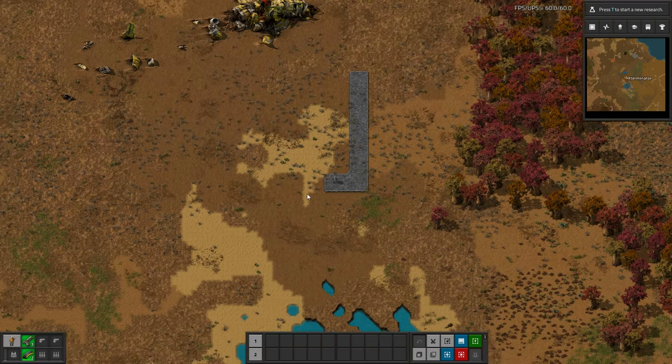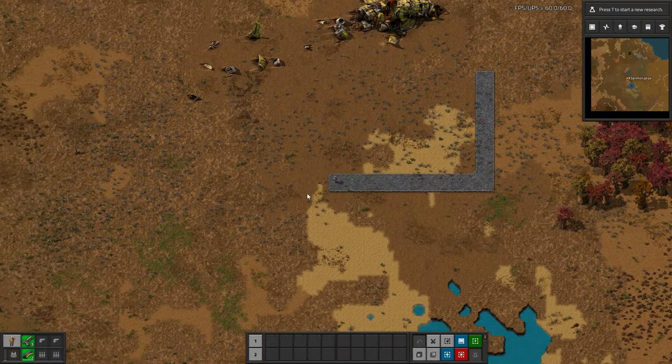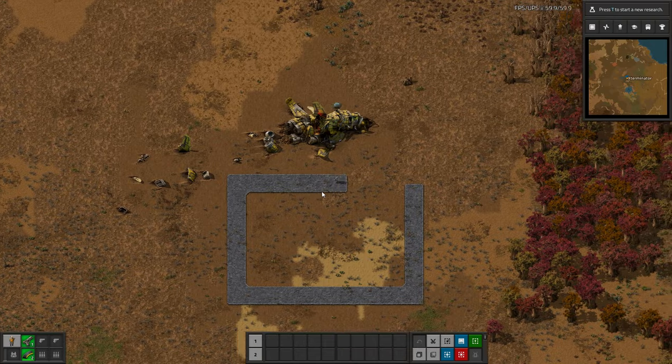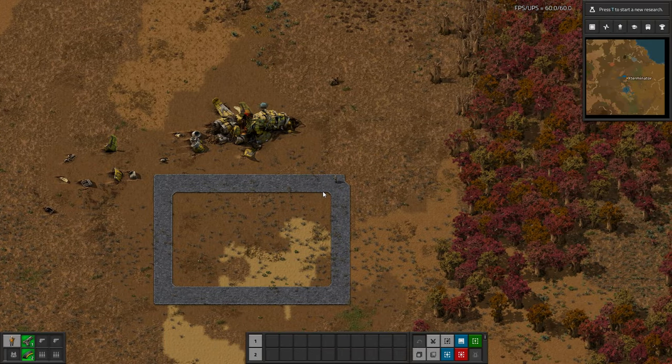As you can see here, it is placing tiles as I walk. I think this is really cool — it may seem kind of weird or not useful in some cases, but I think it generally is, because it's going to automatically concrete or tile the places you walk most frequently in your base.